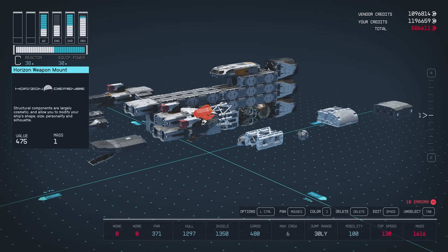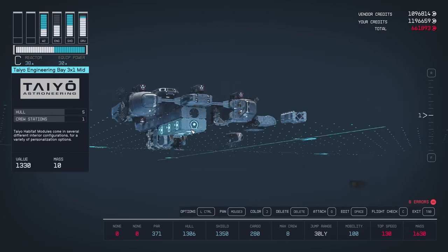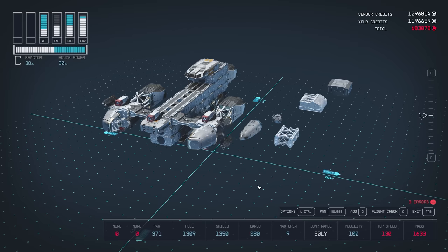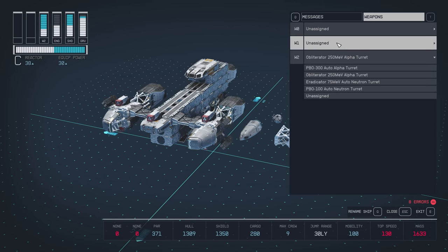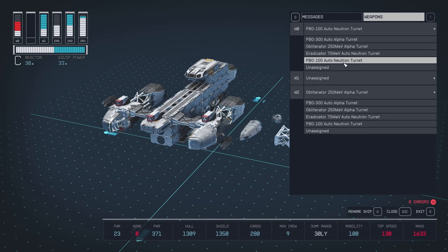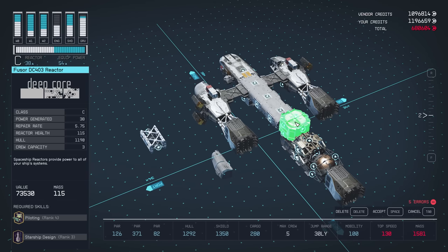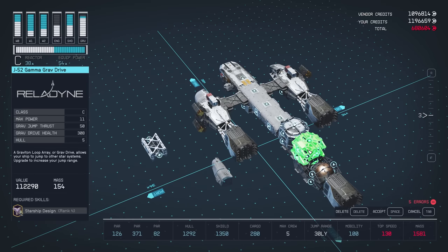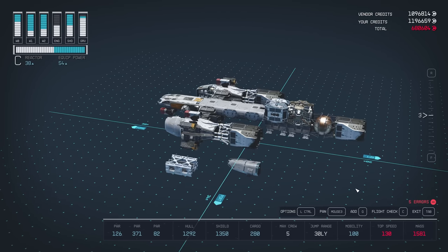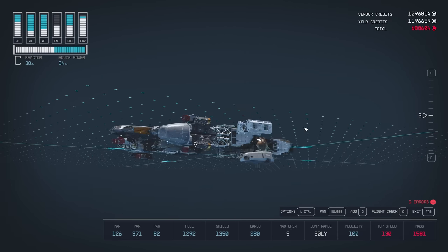One problem I see with pre-built ships is they put high-power turrets on them, but the auto turrets can't engage a target on one side because it's blocked by the ship body. I want to maximize turret engagement angles on the front. I'm starting to figure out the design — I cut off a lot of the verticality since it didn't really serve much purpose. We're going for lean killing machine.